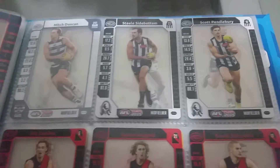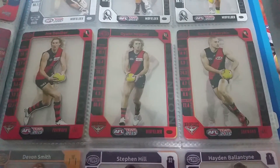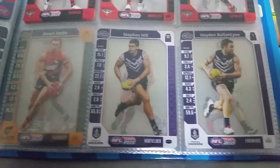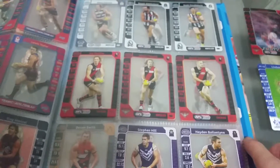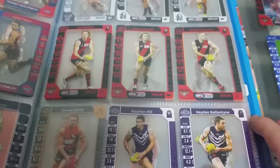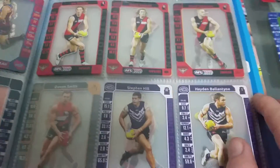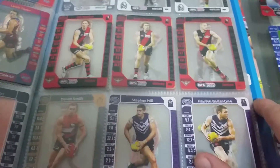The only one I need from Collingwood is Cloak. Bombers — Danaher, Dyson Heppell and Zaharakis; Freo — Stephen Hill and Hayden Ballantyne, the only one I need there is Mundy. Those are the only two prize cards I need to complete the set, so if you have either or both and you're willing to sell or trade, send me an email — I'll link it in the description — or just comment on this video.